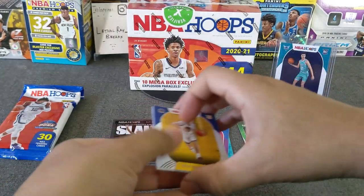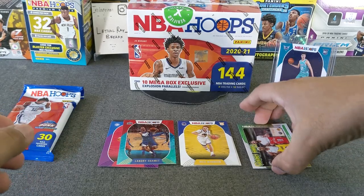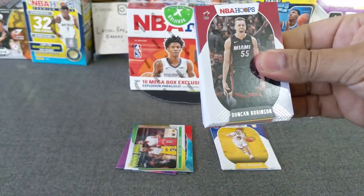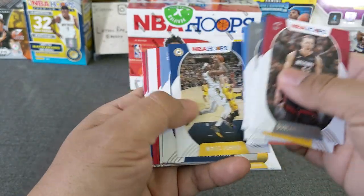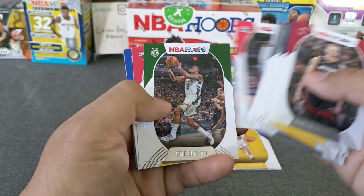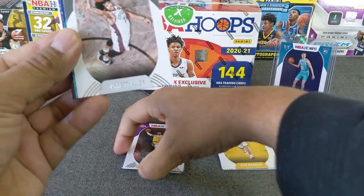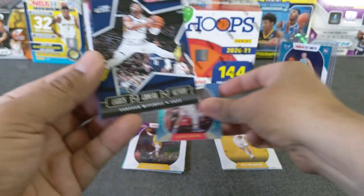We'll sleeve those after. These are all inserts. So I'm not going to open any more packs — we already got our first slam. Let's see if we get another slam here because that Mega Box is a lot of cards. Let's go ahead and skip through these. Let's see if we find a LeBron, a Luka, or a Zion — those are the ones I really care about.